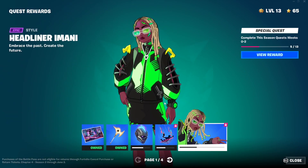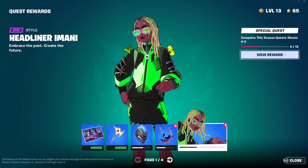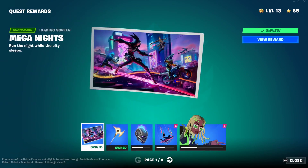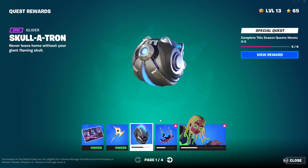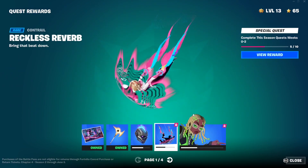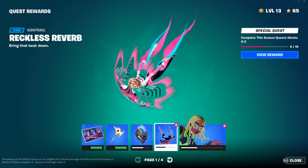If I scroll back, as you can see from this tab, I have to complete Week 0, 1, and 2 quests. I have completed 5, which are the Week 0 quests, and for that I got the pickaxe, the glider, and the loading screen right here. As I go through the weekly quests I will unlock the other rewards.